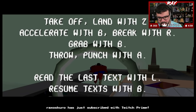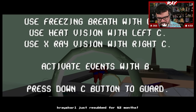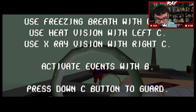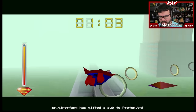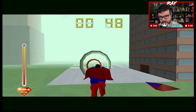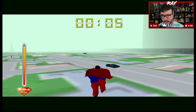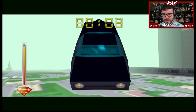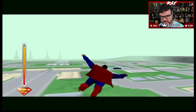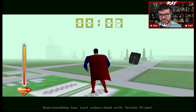Controls: take off and land with Z, accelerate with B, brake with R, grab with B, throw and punch with A, use freezing breath with up on the C stick, heat vision and X-ray vision. Activate events with B, press down to guard. You are allowed to miss four rings by the way. Lift the two cars before they crush people. Oh I'll save you! There's the other one. I saved you.